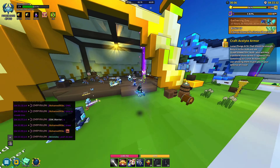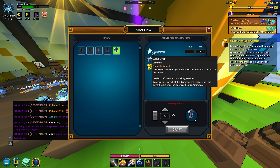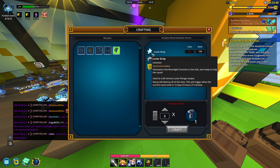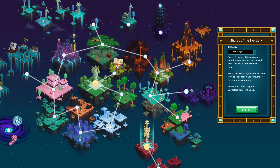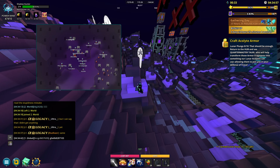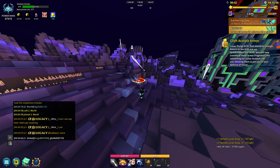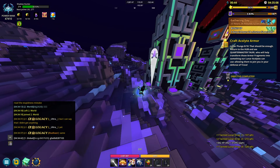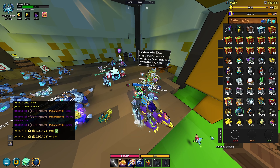Come back to the hub, talk to the NPC, and on the side you'll need to craft some armor, which requires more Lunar Drops. Also, a tip: tainted stars exist over at the Shores of the Everdark too, and there are usually fewer people there. If Crysfall or other worlds are full, head there to farm in peace. After farming, convert your tainted drops, come back, and craft the armor to complete that quest step.